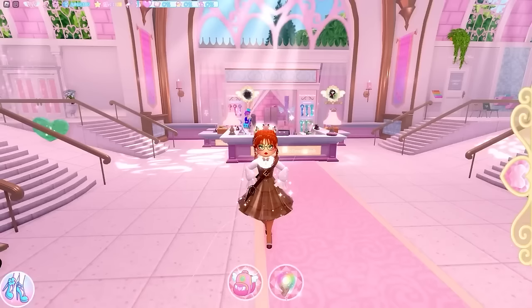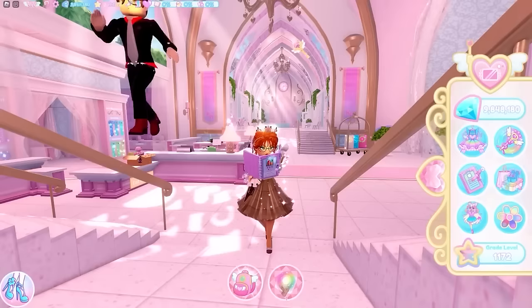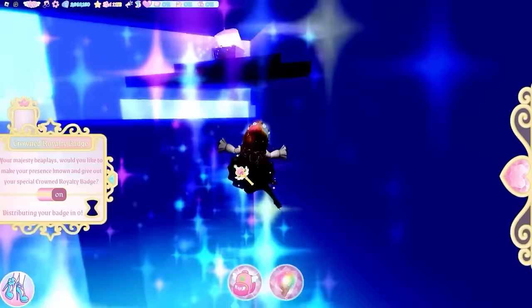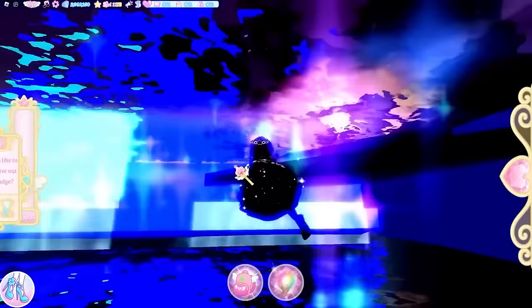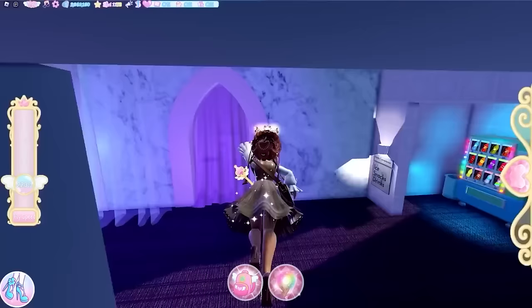There are two chests inside the headmistress's office. The only way to get there is either with the quest, or via the maze — which we'll show you. Inside the bathing quarters, go over to the right and fly straight up. The next chest is right here on a ledge containing 850 diamonds.